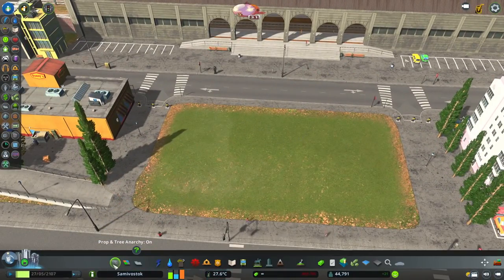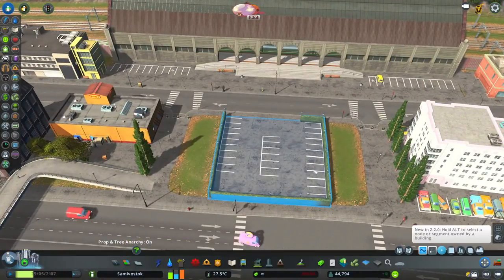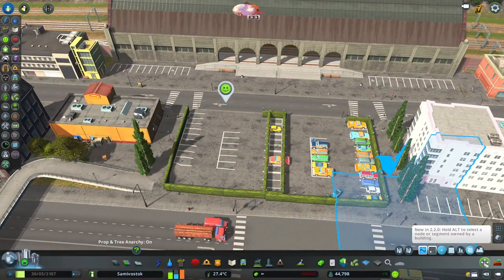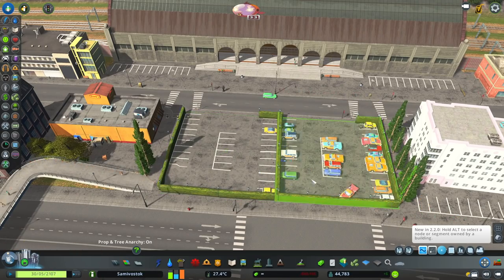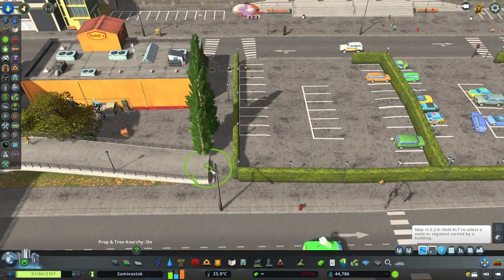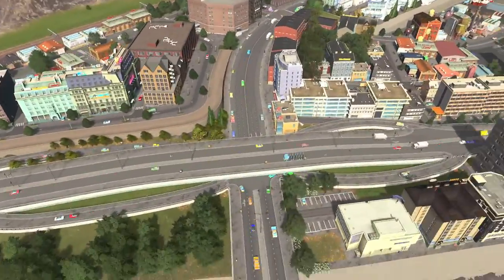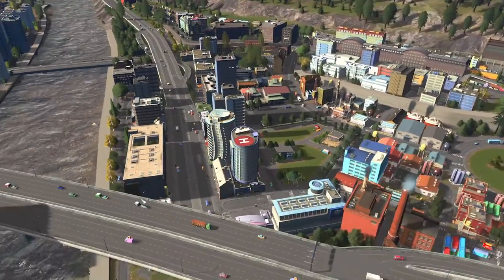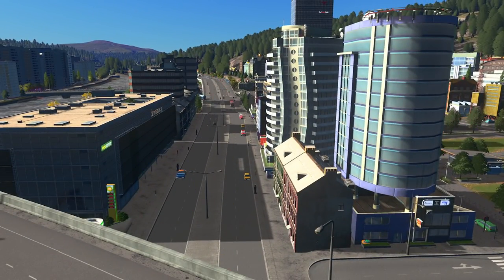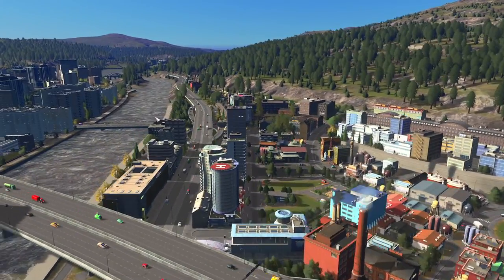This is getting towards the end of the video. For this part here I thought about doing a little park area, but I decided no — I just put in some parking spots instead. I knew I wanted to leave an open space between the train station and the main road there. I know there are some cars turning where they shouldn't be and doing U-turns — I forgot to adjust some little things, but that's pretty much it.